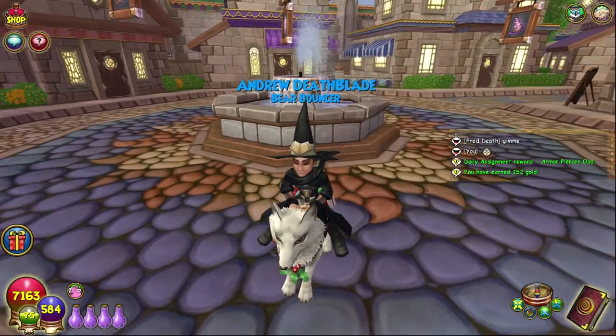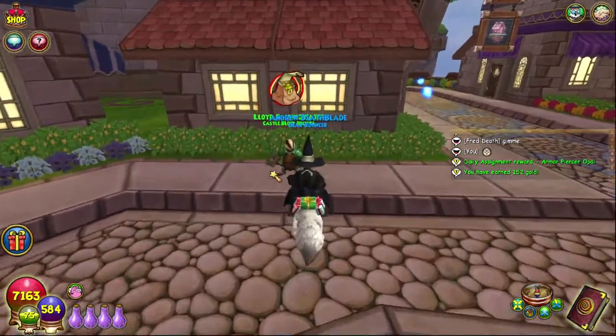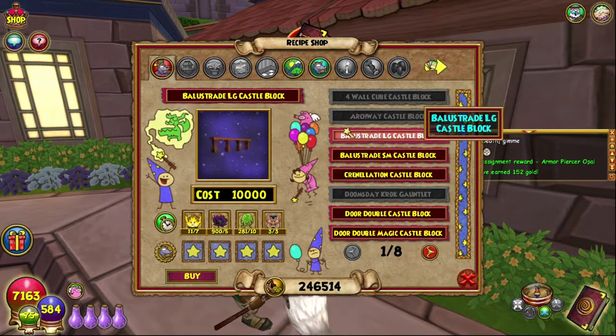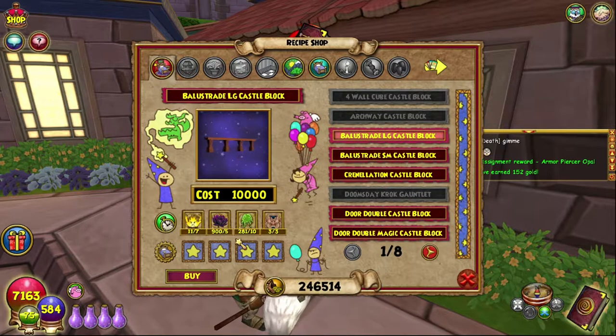Hello and welcome back to the Craft Box. My name is Brent, and today we are on episode 82 of the Completionist Crafters series, and today we are crafting the Balustrade Lodge castle block.